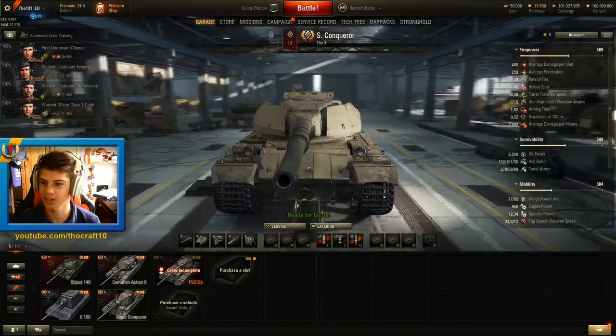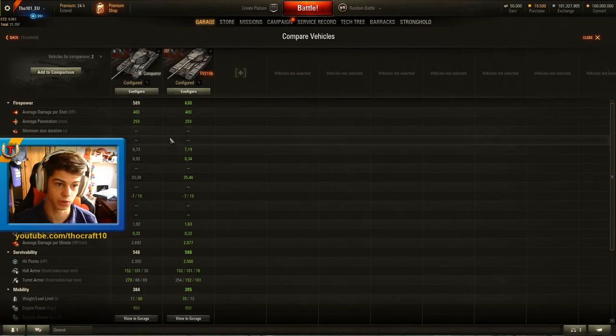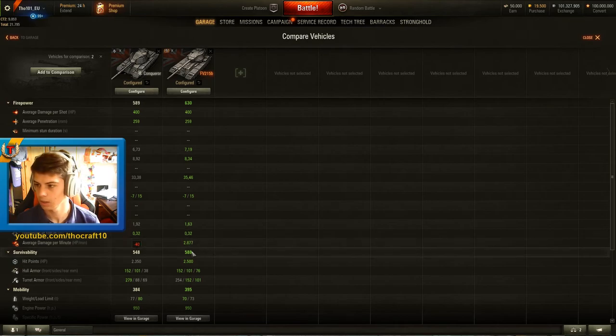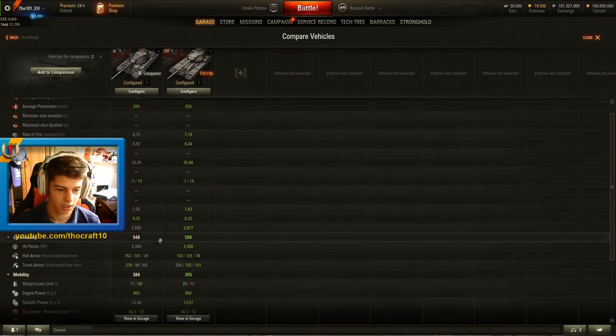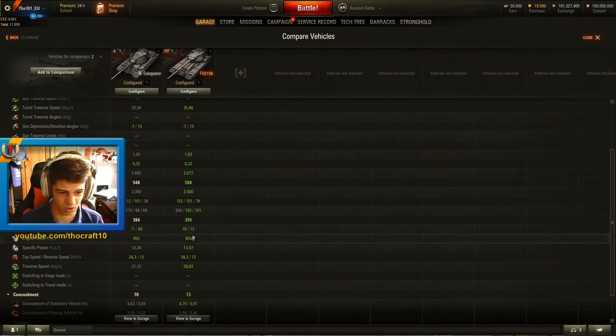So let's take a look at this new tier 10 beast. Here is the comparison of the two tier 10 heavy tanks. As we can see, the rate of fire goes down a little bit on the Super Conqueror, and therefore its reload time goes up. It will lose a little bit of DPM - it drops from almost 2.9K down to about 2.7K DPM. But you'll see what you get back for that in just a second.